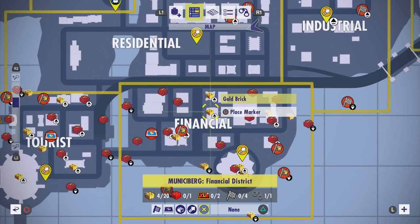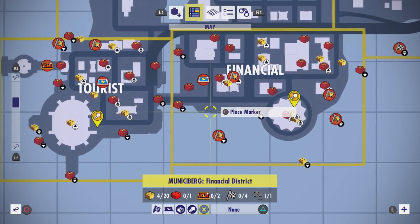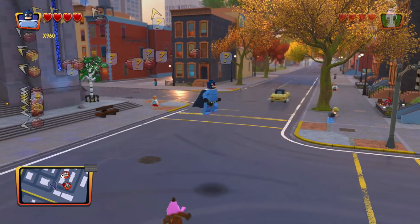As you can see, we have 16 more Golden Bricks, one Red Brick, two Incredibles, four races, and then plenty of Incredibles to find along the way. So lots of awesome stuff going on there.